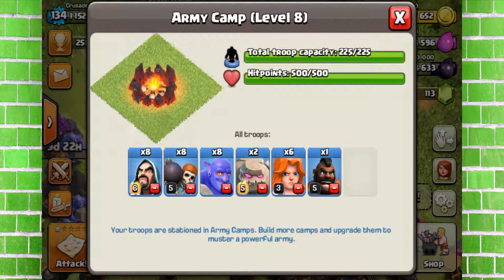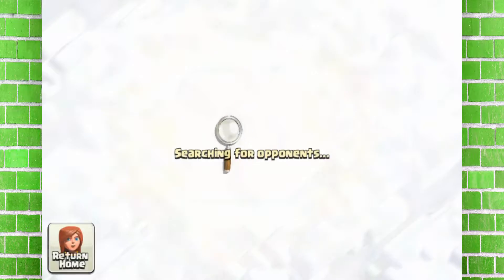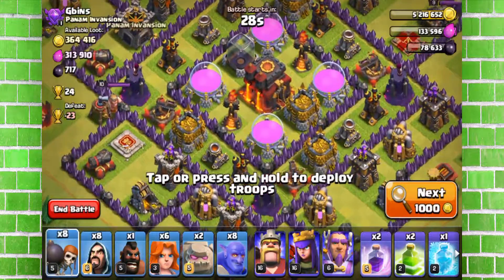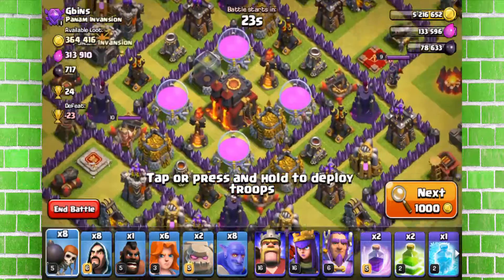I'm using eight bowlers, six valkyries, two golems, and eight wizards. I have no idea what will happen. I'm going with two rage, two jump, one freeze, and one poison. This is a good base with pretty good loot.